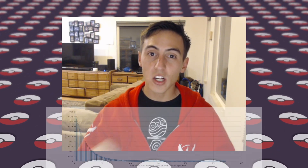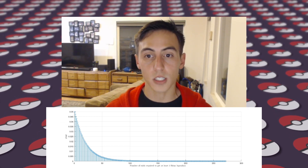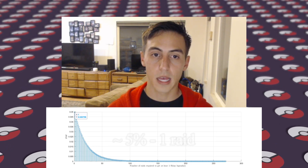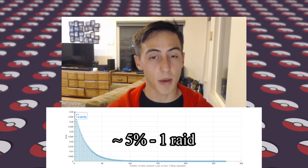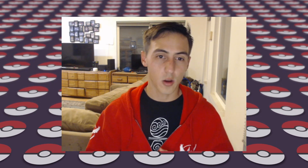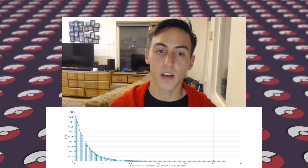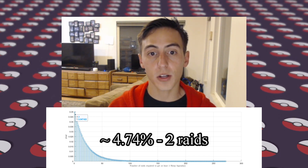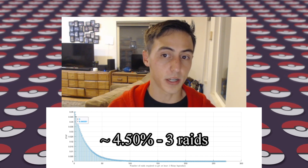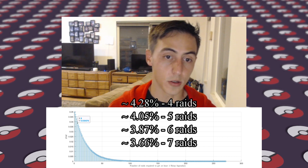Here is the probability density function — the simulated PDF result of the 1 million player simulation. As intuitively expected, about 5% of the players encountered a shiny on their first raid, which makes sense given 1 in 20 odds. About 4.74% of players encounter a shiny on their second raid, and 4.5% on their third, so on and so forth.